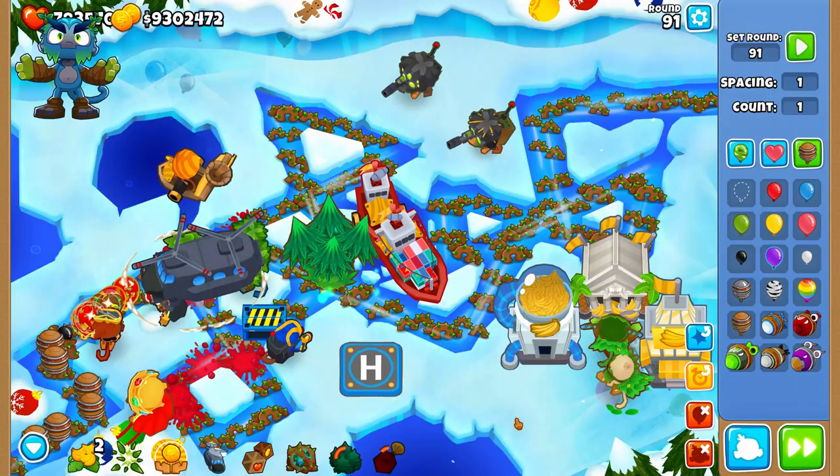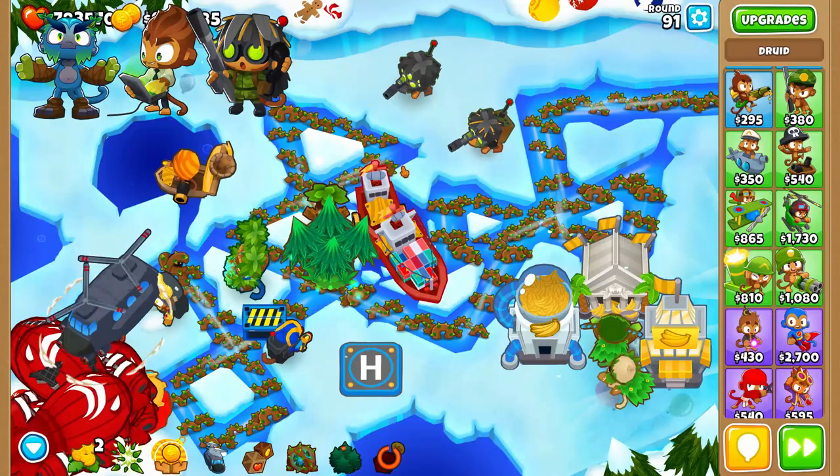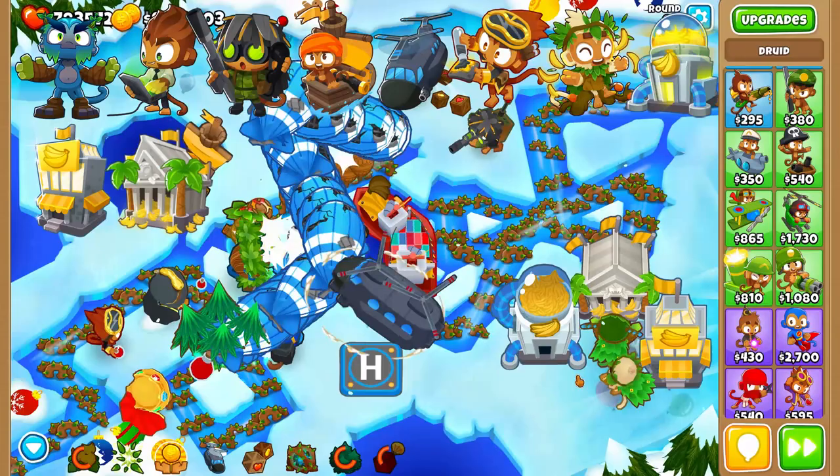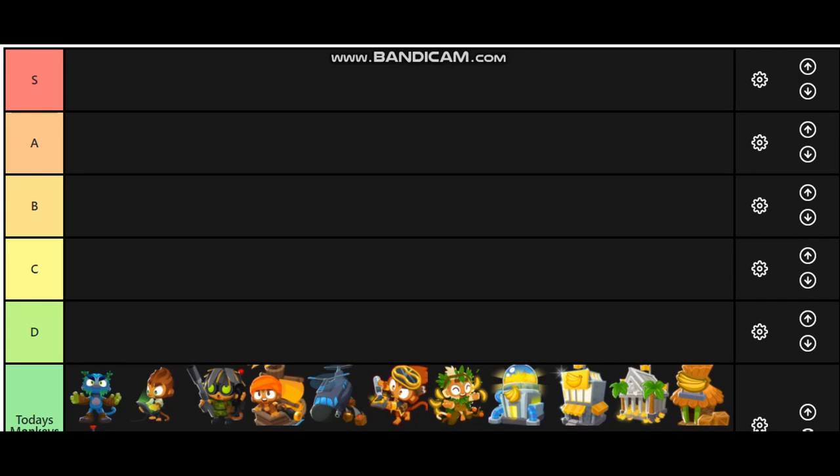First of all we have Obyn Greenfoot's Wall of Trees ability, there's Benjamin's Siphon Funding, the Sniper Monkey's Supply Drop, the Merchantman Buccaneer, Support Chinook Heli Pilot, Lead to Gold Alchemist, Spirit of the Forest Druid, all three upgrade paths of the Banana Farm, Monkey Business Village and finally the Engineer's Balloon Trap.